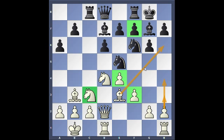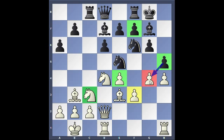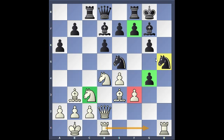Now Anand plays h4, beginning his attack. Carlsen plays h5, blunting the pawn storm. But now Anand can continue with g4, breaking open the pawn structure. So Carlsen plays pawn takes g4. Anand chose to continue with his attack with h5, and Carlsen plays knight takes h5 — he doesn't want to weaken his king position. This is pretty much along book lines. Knight takes h5. Anand continues with rook over to g1, positioning his rooks on the flank files bearing down upon the king.